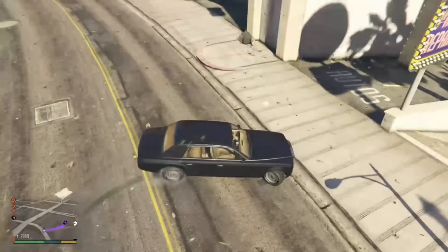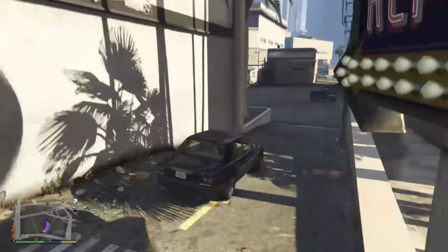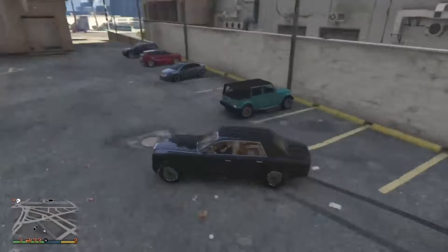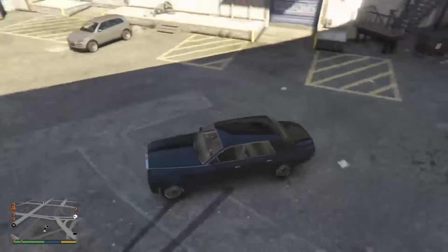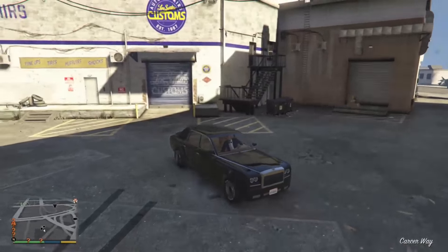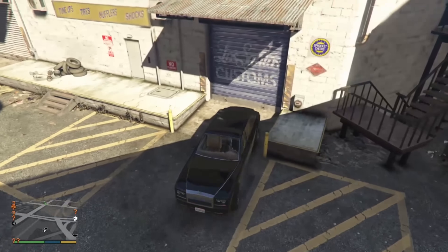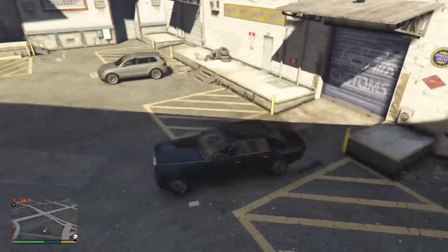We're gonna take this turn, go straight, and then take another turn. Luckily the custom shop is in Vinewood. I don't know why I'm drifting a lot. You can enter the custom shop in reverse — actually you can't. For some reason the AI doesn't accept your car if you go in reverse.